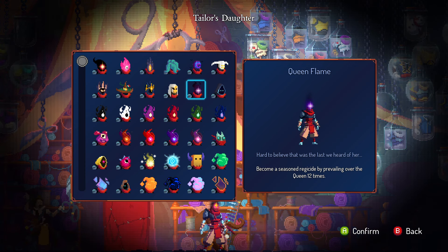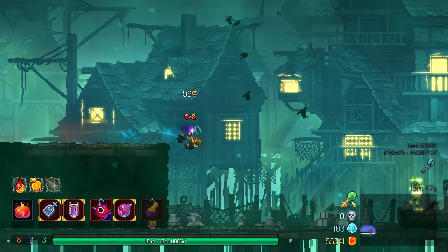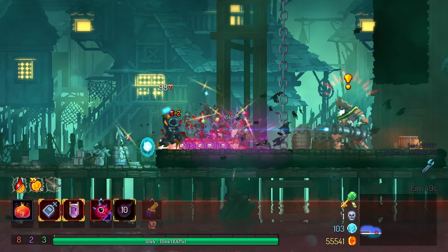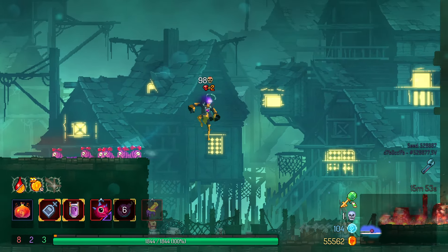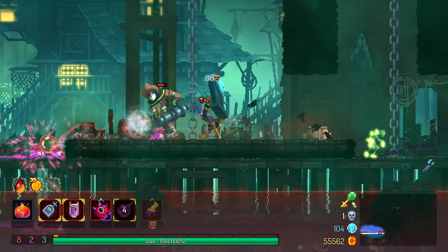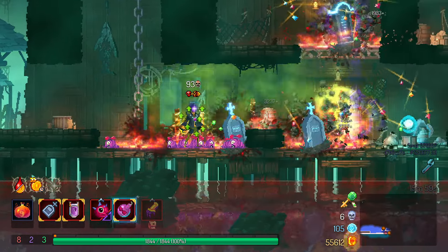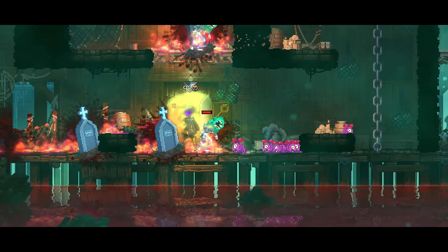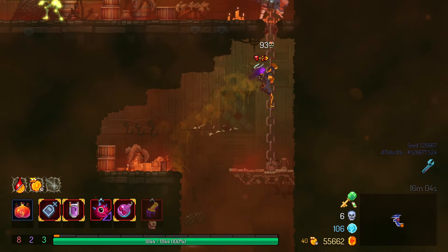The Queen Flame: this one is close enough to the classic head that it works with pretty much any outfit. Kill the Queen 12 times. It is very similar to the classic head, but that is also just part of the lore, so it gets extra points for lore and outfit compatibility. But should it really lose points for originality? Yeah, sure, whatever — I make the rules here. Negative 3 out of 10.